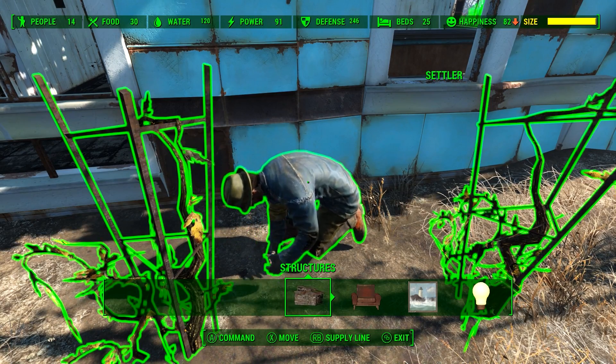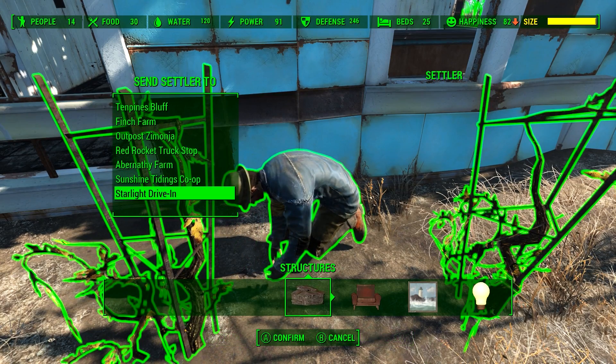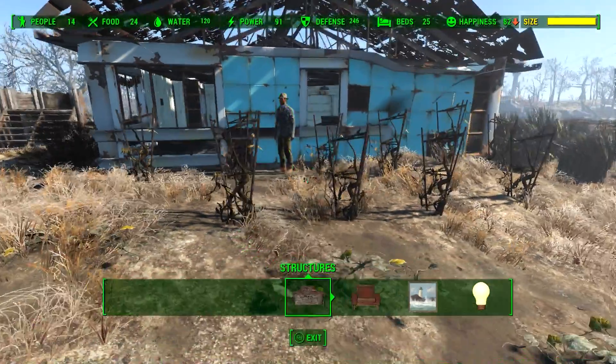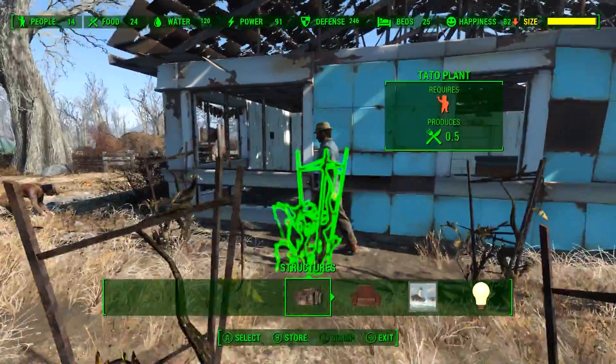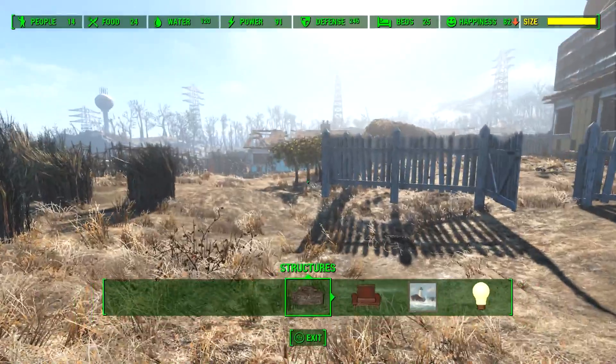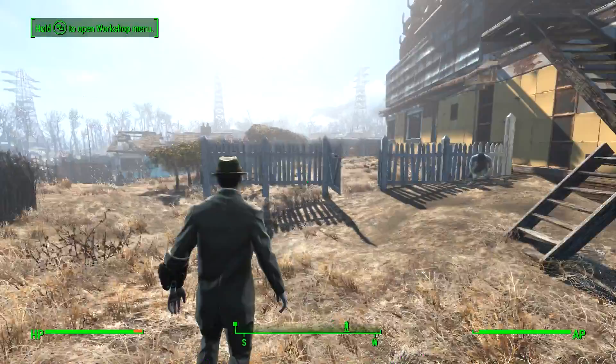Press RB on Xbox, Q on PC, or R1 on PS4. We want to link to Starlight Drive, so click on that and then confirm. He will then turn into a provisioner and go off to Starlight Drive. We're going to head over there now, but before we go I'll quickly show you how this actually works.